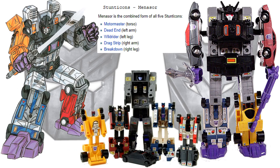Next we have the Stunticons, who formed Menasor. Menasor consisted of Motormaster as the torso, Dead End as the left arm, Wild Rider as the left leg, Drag Strip as the right arm, and Breakdown as the right leg.